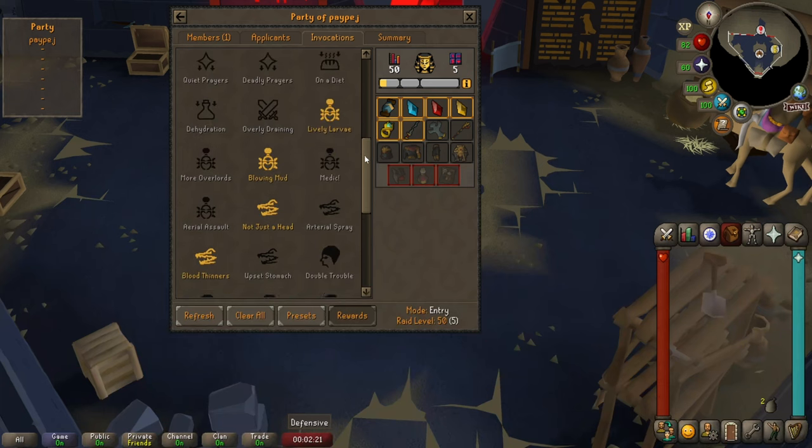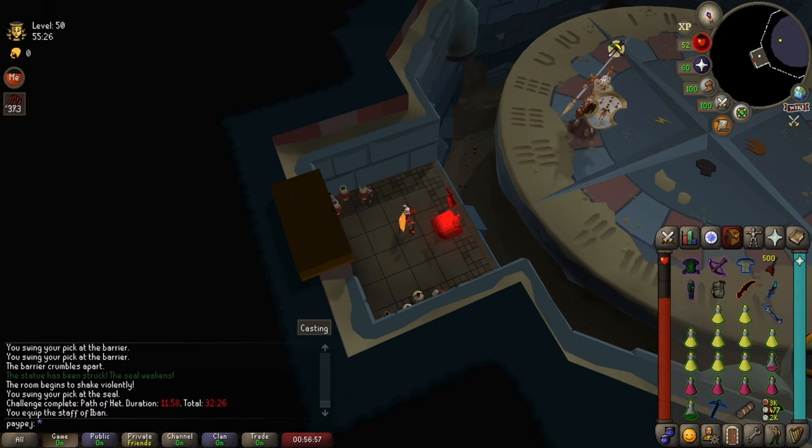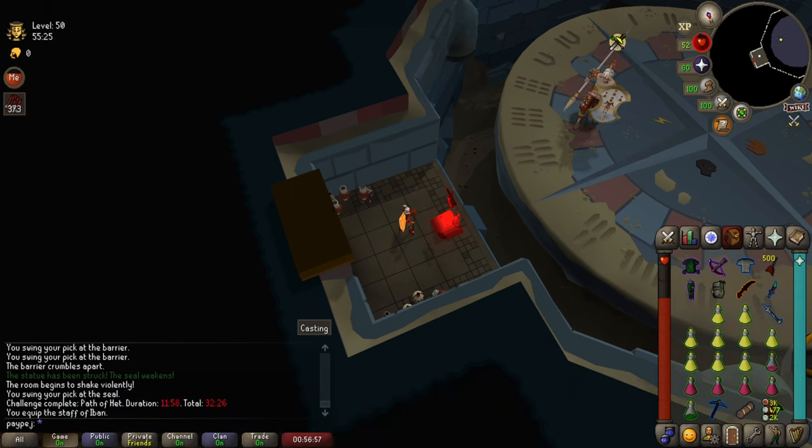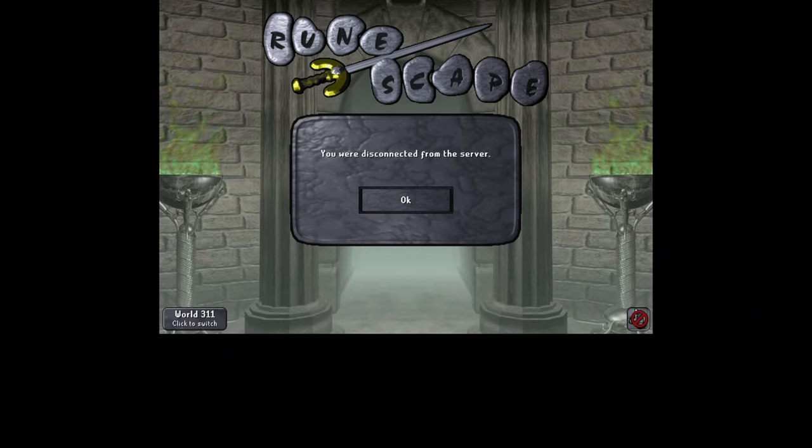Now that we've covered the invocations, there are 2 plugins I would advise you to get if you're using the RuneLite client. First one is the Logout Timer — if your brain is lagging like mine, this plugin basically shows you how much time you have until you're logged out. Second one is a TOA plugin, which will show you solutions to the raid puzzles.